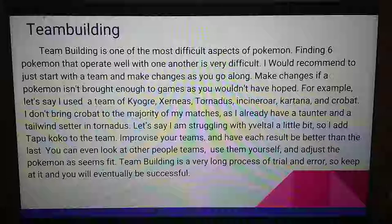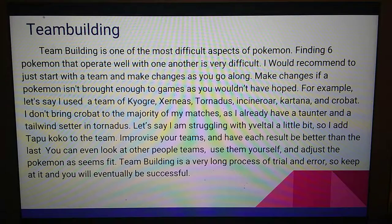Now we're moving on to team building, which is one of the most difficult aspects of Pokemon. Finding six Pokemon that operate well with one another is very difficult. I would recommend starting with a team that you see commonly used or that does well through articles, or based on your own input, and making changes as you go along. Make changes if a Pokemon isn't being brought enough — for example, if you want to use Mudsdale with a Roar set to counter Xerneas' Geomancy boost, but it doesn't do its job well and is weak to too much, what's the point of having it?